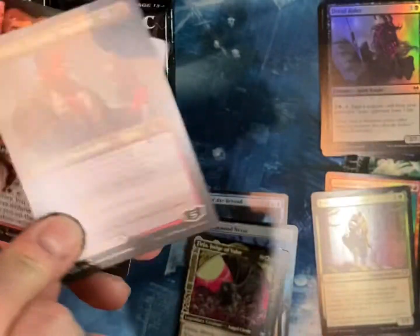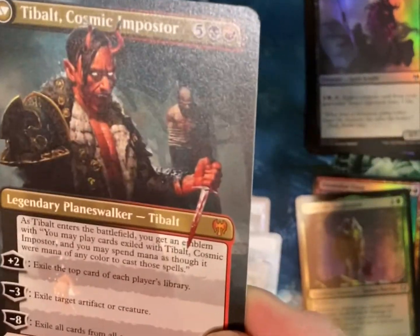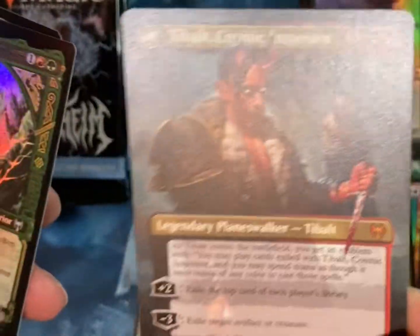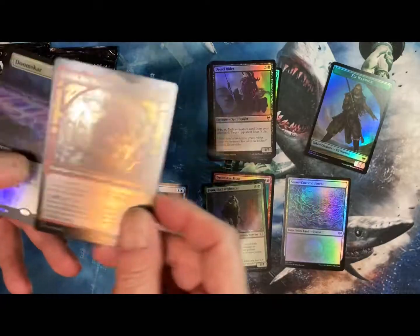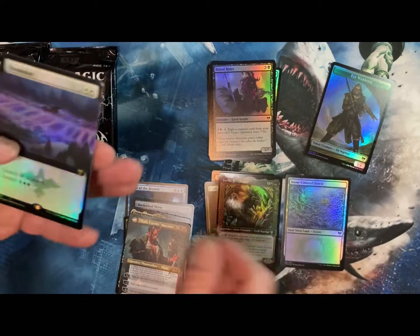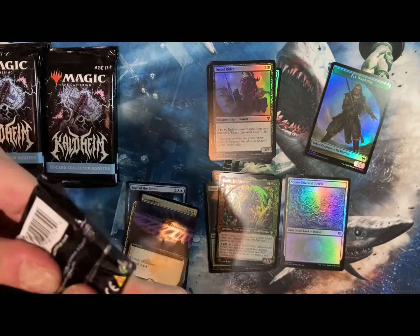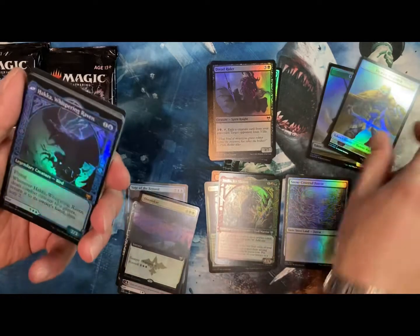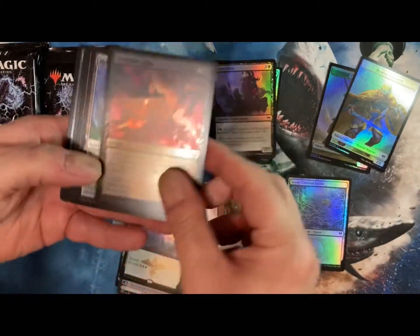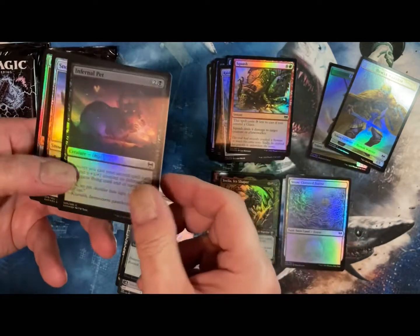Oh, that is very cool. Valki, God of Lies — which is Tybalt! What? This is the card I want from the whole set. That's all I wanted was Tybalt. Now I'm going to be greedy and want a foil one too. I am so excited already.